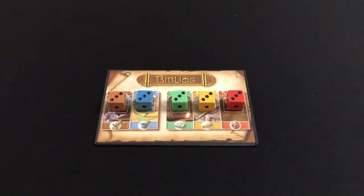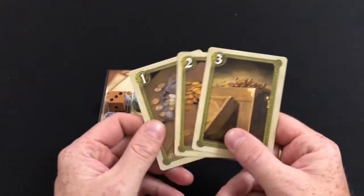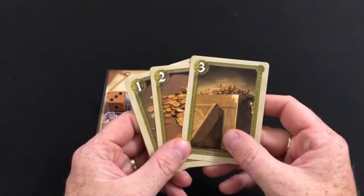To start the game, depending on the number of players, you have to remove a certain amount of money from the deck, and then you have to remove a certain number of randomly discarded cards which varies based on the number of players. Then you shuffle the cards that are left. The cards fall into three categories. First you have money, and money is in three values: ones, twos, and threes. So there will be a whole wedge of these.